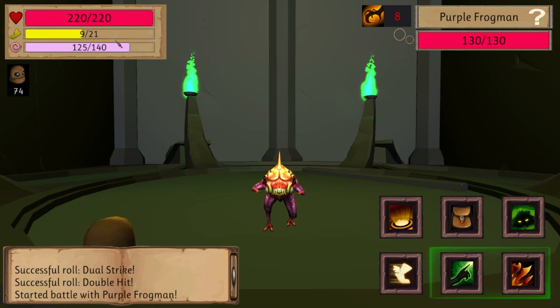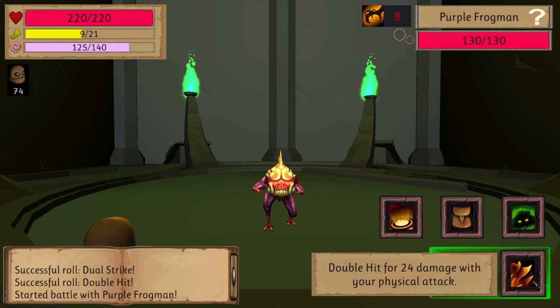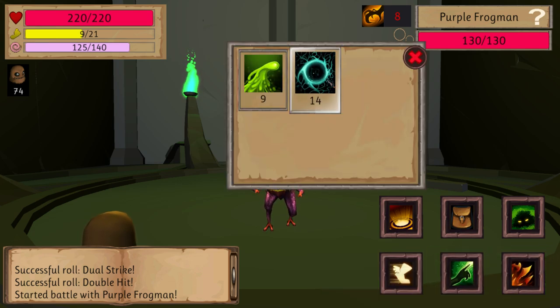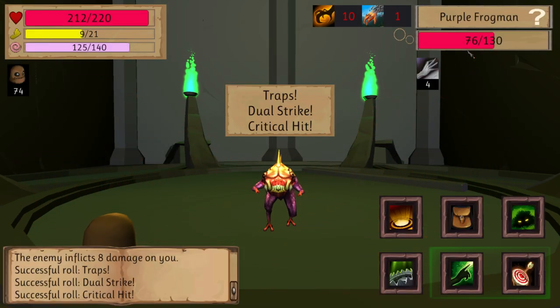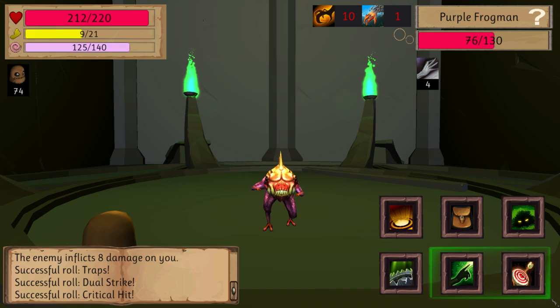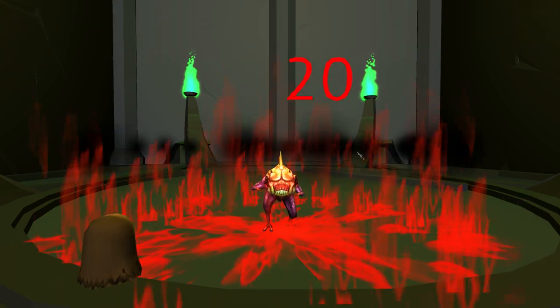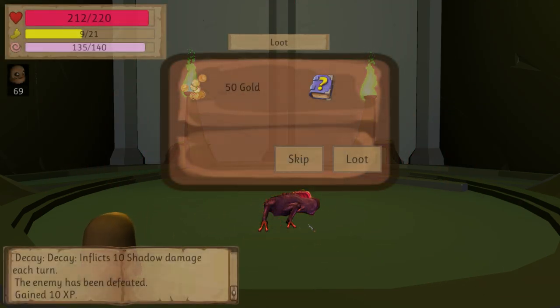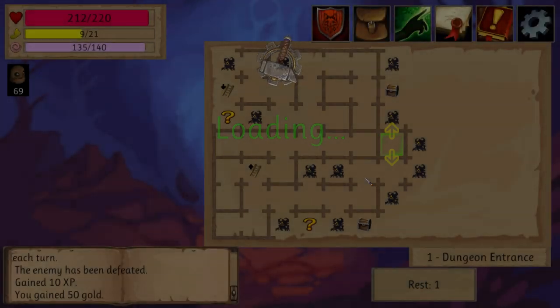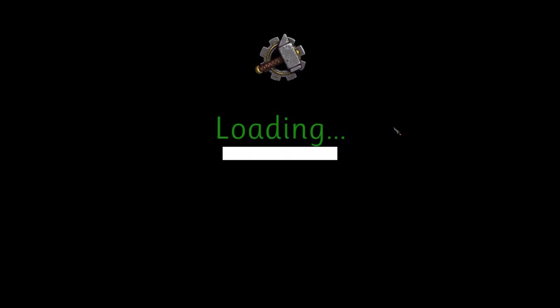And this is the dual strike. My special ability is of course dual strike, because I rolled for it — dual strike with double hit. That means I'll hit him two times with my weapon and also with my spell, so that should be a lot of damage. That was 55 damage. Of course my ghost will help me. And this is a critical attack and a dual strike again, just because of the daggers I'm using. So yeah, sometimes you'll win a fight very, very fast.